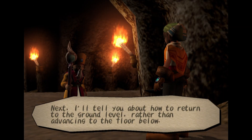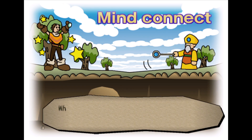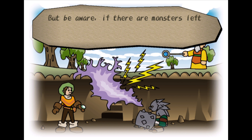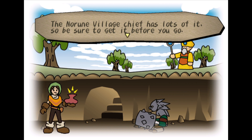Since you can't tell which one has the key, you just have to defeat them all one by one. I'll tell you about how to return to the ground level rather than advancing to the floor below. To return to ground level, Mind Connect with me — in other words, speak with your mind. When you do this, I will transport your body to the ground level. Just select Leave Dungeon from the main menu. But be aware, if there are monsters left on the floor, the Mind Connect won't work — it will be blocked by their evil energies. In such cases, use the item Escape Powder to get out on your own. The No-Rune Village Chief has lots of it, so be sure to get it before you go.